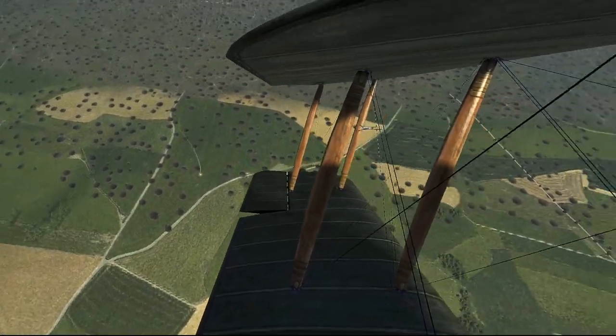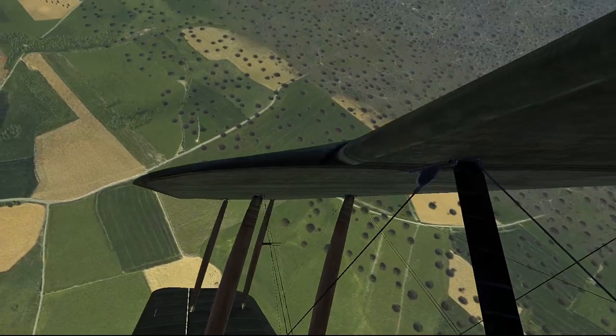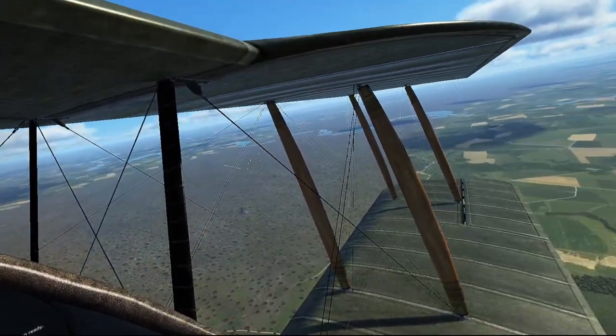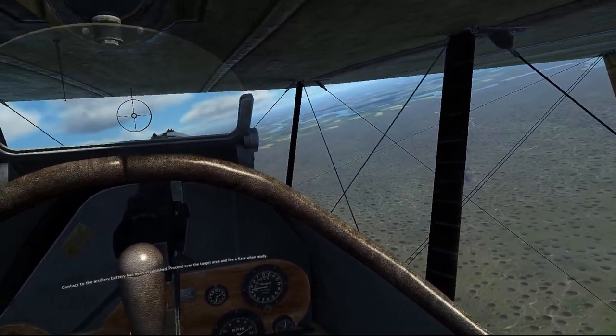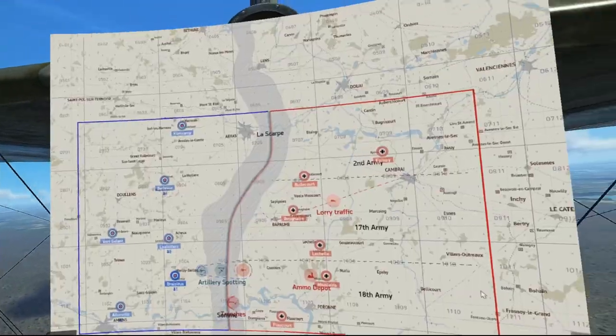Then we'll make sure that we get the message saying that we've made contact. And there it is. Let's head to the target area. It was fairly easy to find the friendly artillery, but if it's over the mud it can be a little bit harder to spot. Just keep in mind you're looking for those 4 friendly artillery pieces, as opposed to machine gun nests.